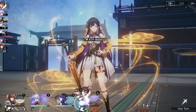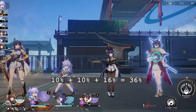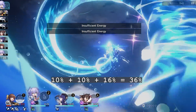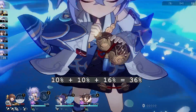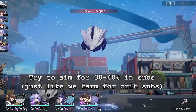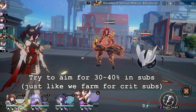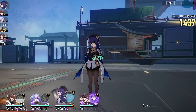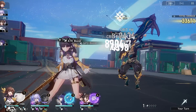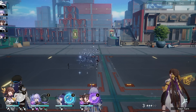You get 10% effect res from traces, 10% from Keel, and 16% from S1 Perfect Timing, putting you at 36% without substats. It's fairly easy to get to the 60–70% range if you invest well enough, and min-maxing gets you closer — it's a lot easier with superimpositions on Perfect Timing. For now, I suggest getting as much as you can, only if you're planning to go solo sustain.